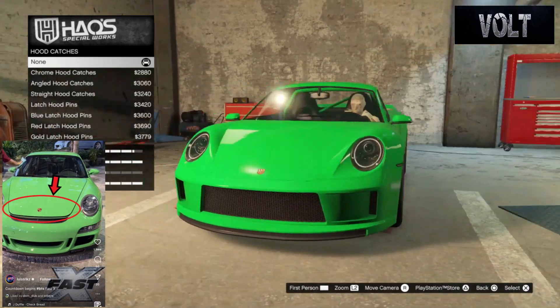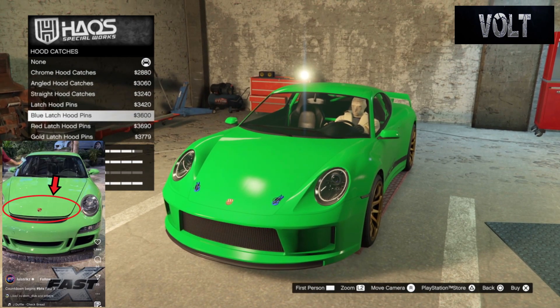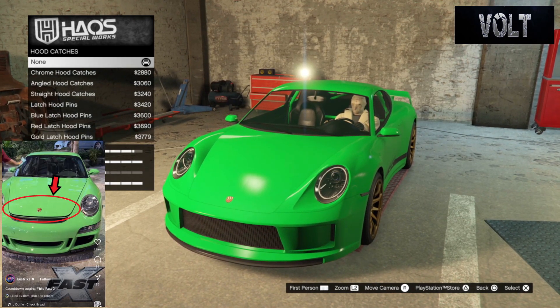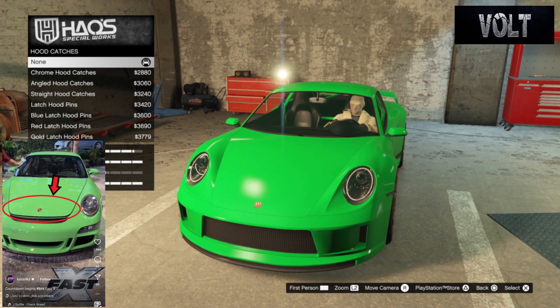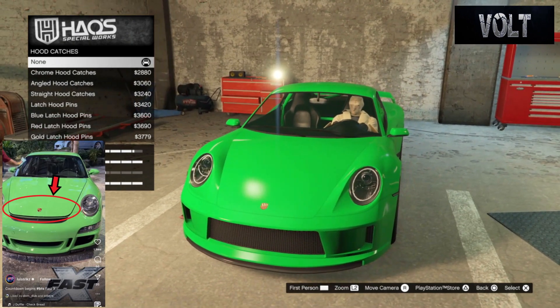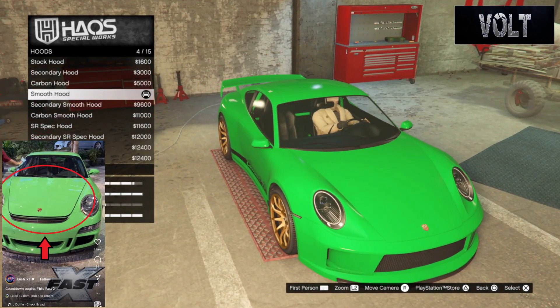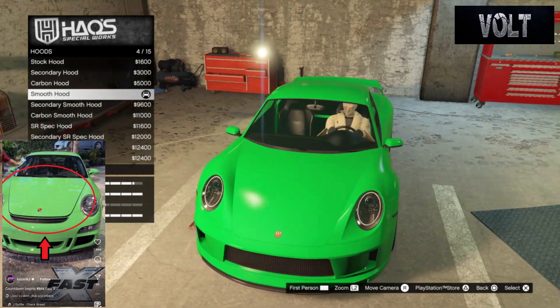After that, move on to the hood. For hood catches, go with none — I didn't see hood catches on the actual car. I was looking through real life pictures as well as the movie and couldn't find any. So just go with none. After that, move on to the hood itself — go with a nice smooth hood because it did have a smooth hood. Nothing more to say there, that's pretty much that.